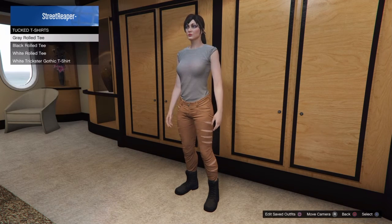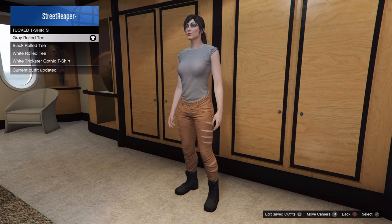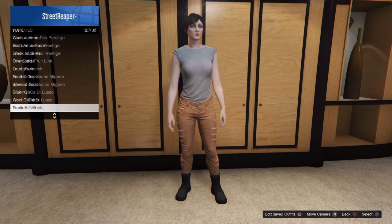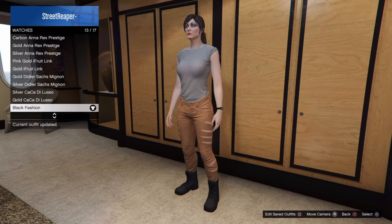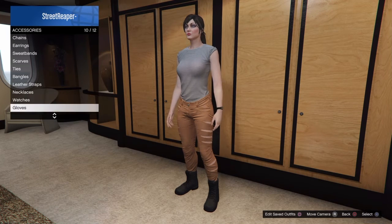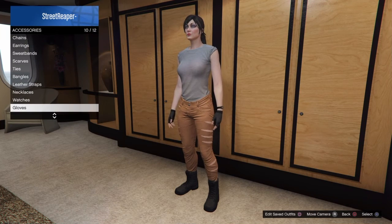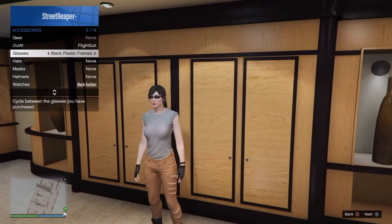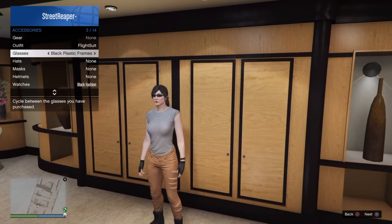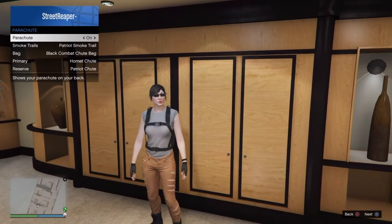Then go to the tucked t-shirts and equip a gray rolled tee. I also chose again the black fashion watch, the black fingerless gloves, and the black plastic frames — those are optional — and the black combat shoot bag for your parachute.